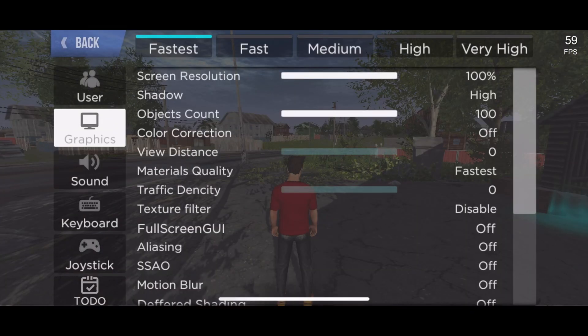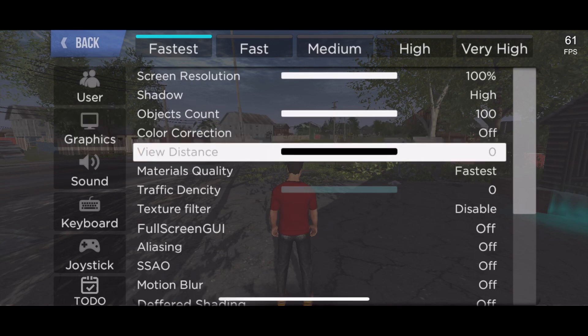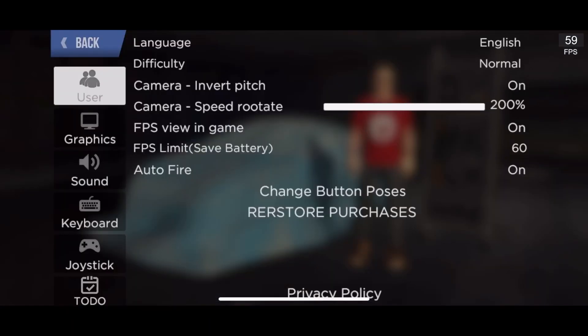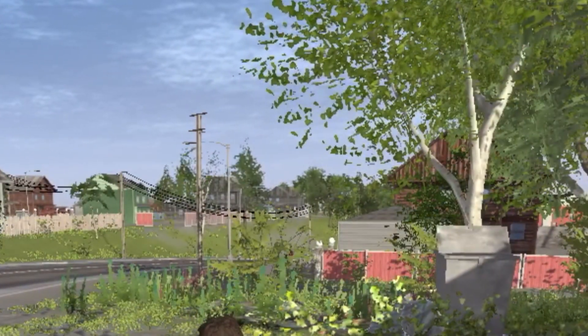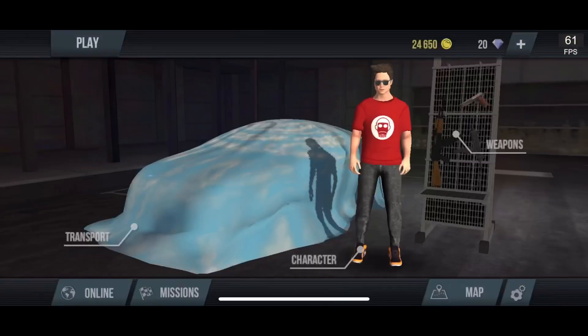Now let's check out view distance, currently at zero. Let's bring it to 100. If you zoom in on that tree, you see only a few trees visible. If I turn view distance all the way up, you can see more trees in the background because they actually load in. That's basically what view distance does.